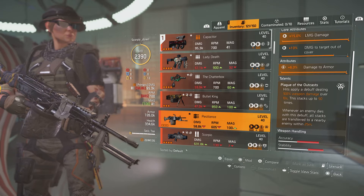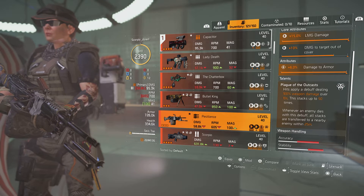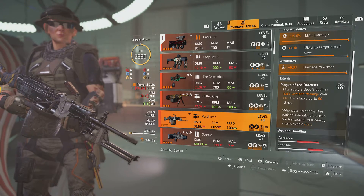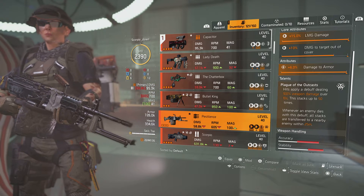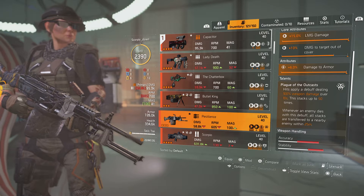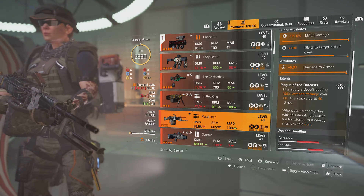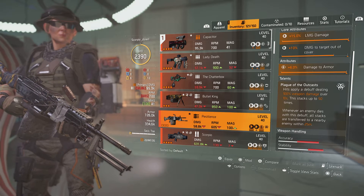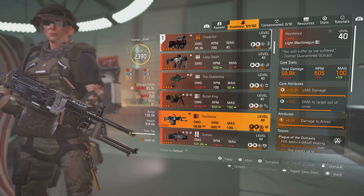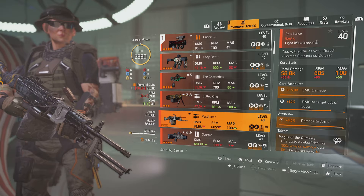From a previous video where I did a Pestilence build, which I'll link in the description below, you can see that the NPCs bleed out without me even really having to shoot them. That's a really nice way of conserving your ammo, especially with LMGs because they can spit rounds out and you can end up really low on ammo before you know it.